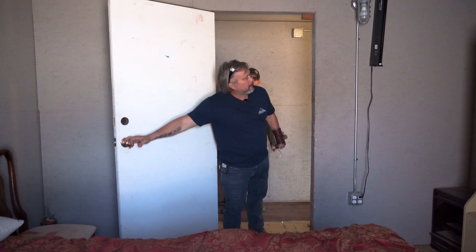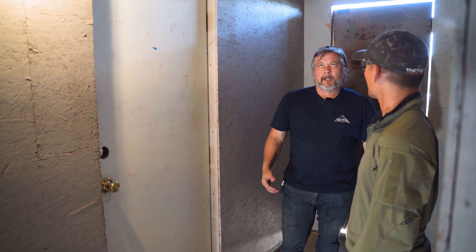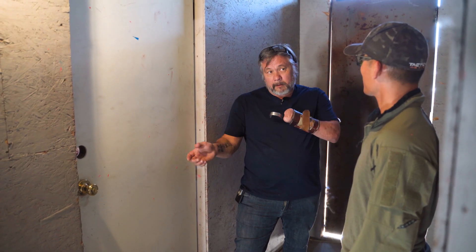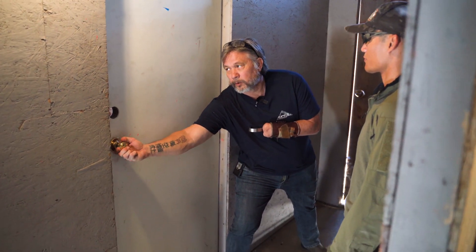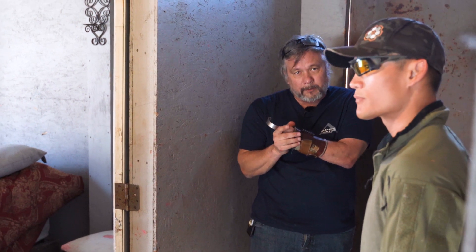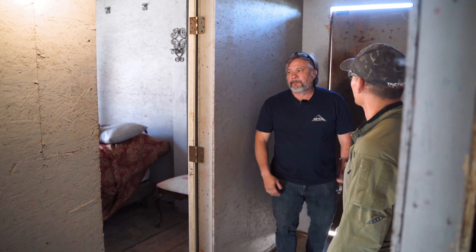When the door is closed, crossing back and forth the threshold depends on what school of thought you're coming from. The more often you cross it, the more chances of bad things happening. So you've got to make your decision. If you don't want to cross the threshold and you've got to open this type of door, you may have to switch hands with a long gun. With a pistol, use the door frame to your advantage — push and back off. You don't want to just open the door and enter, for obvious reasons.